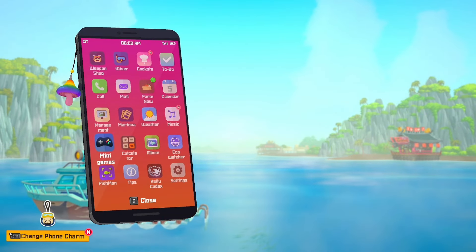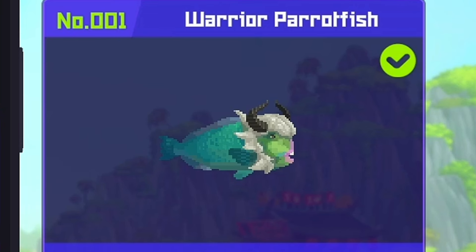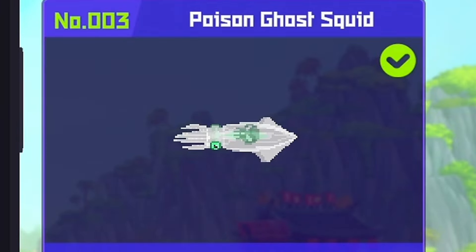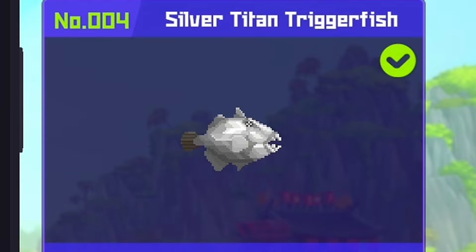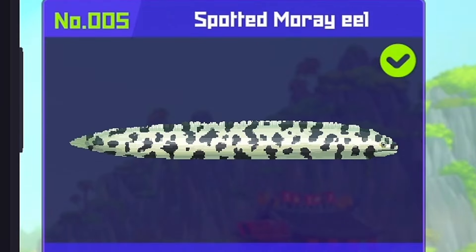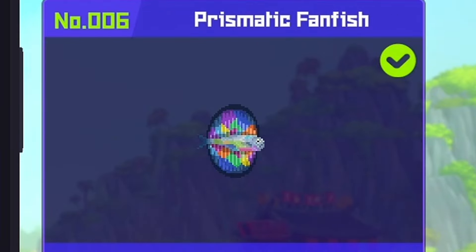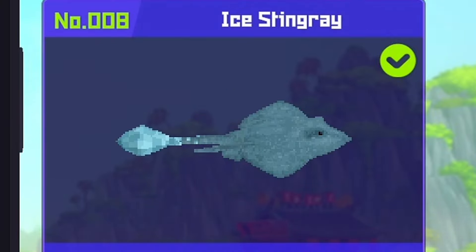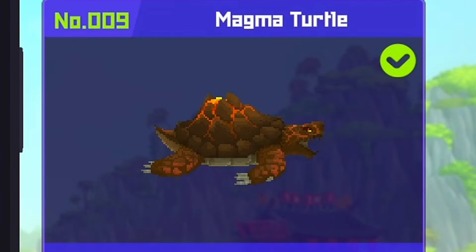But I'm not done yet — I'm going to show you all my Fish Mons too. We have the warrior padded fish, the wizard battle jellyfish, the poisoned ghost squid, the silver titan triggerfish, the spotted Murray eel, the prismatic fanfish, the explosive vampire squid, the ice sting rib, and the magma turtle.